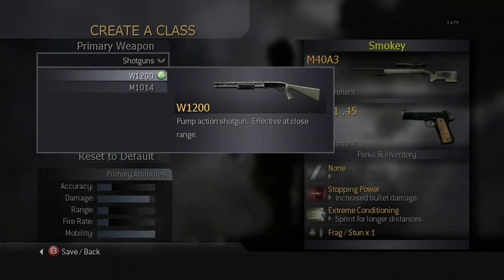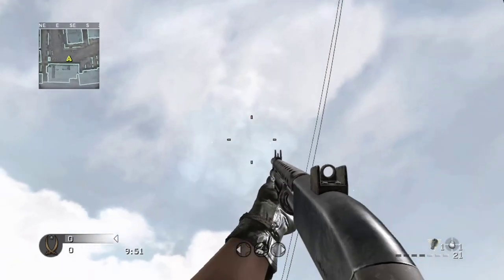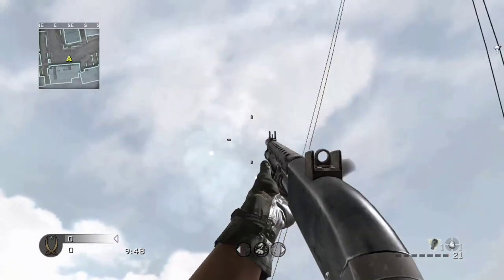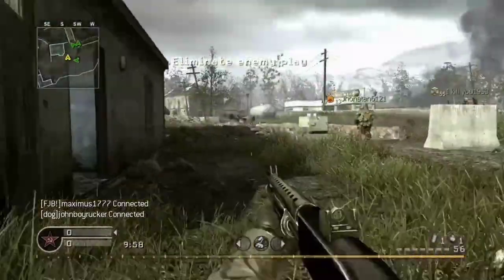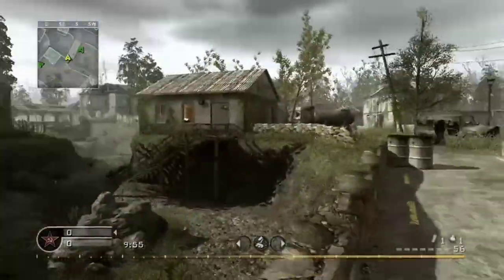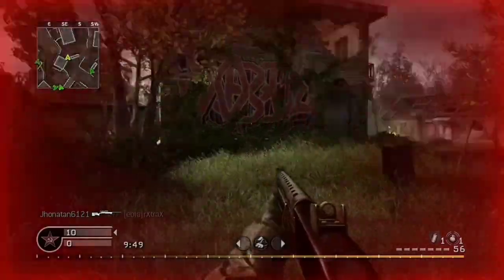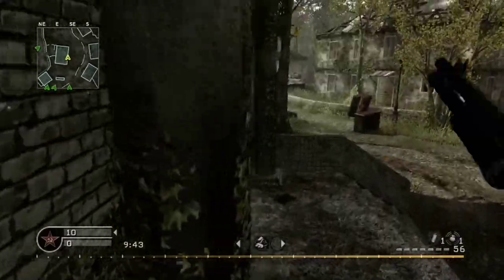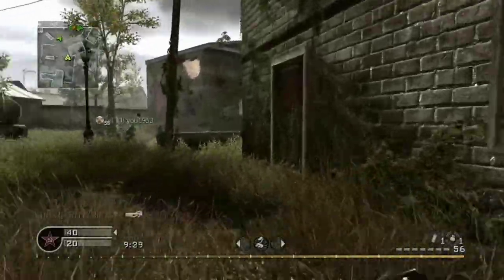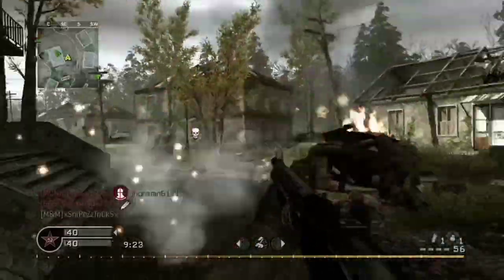The first available shotgun is the W1200. It is modeled after the Winchester 1200. In multiplayer, the weapon is available at rank 2 when the Demolitions default class is unlocked. In split screen, the weapon is available in the Sharpshooter class. In old school, this weapon is available on nine maps: Ambush, Backlot, Countdown, Creek, District, Downpour, Overgrown, Showdown, and Wetwork. The W1200 has higher damage but less range than the M1014. The gun fires eight pellets per shot. At any range within 7.5 meters, the W1200 will deal 40 damage per pellet, needing three of the eight pellets to hit in order to kill in one shot.